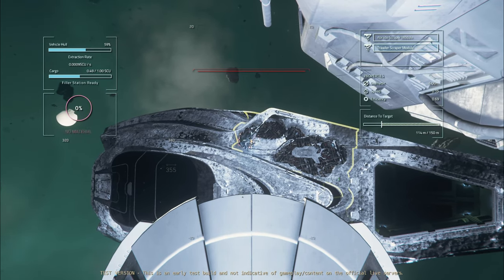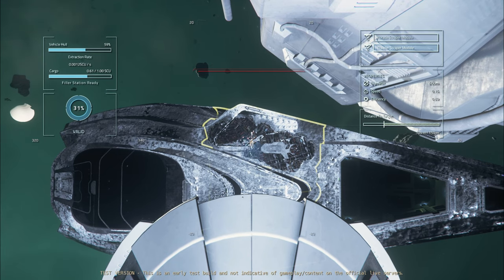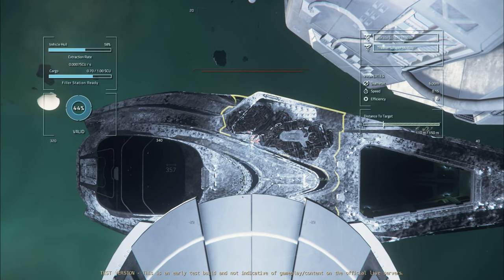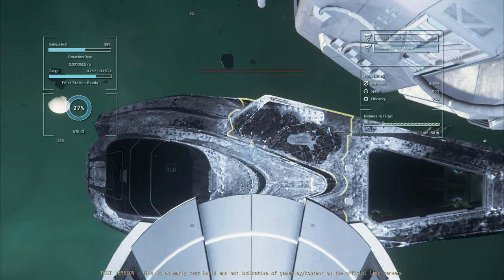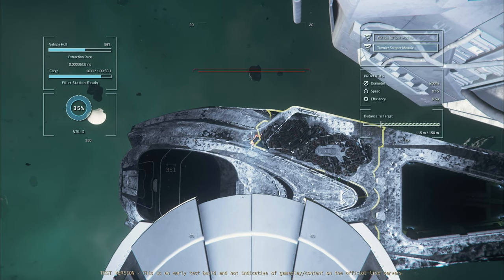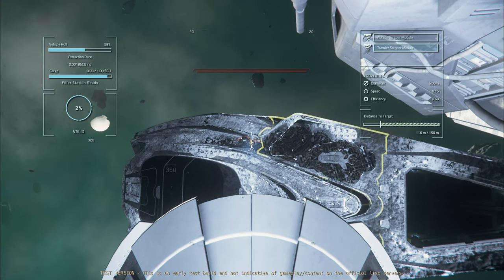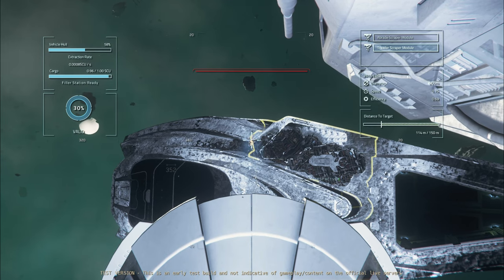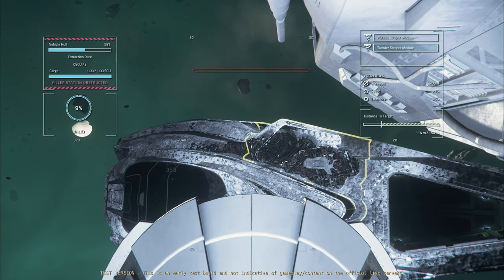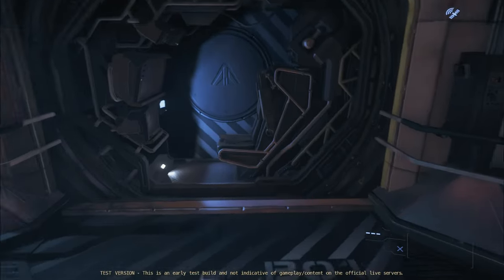Of course this varies because you're moving the laser and there's less material available, but overall this is really quick. Once this laser fills up to two SCU, we've maxed out its capacity because the filler station can only hold two units. It will spit one unit out automatically and then allow a second SCU cargo box to be collected. Once that's full, that cargo box stays in the filler station. I'm then going to get out of the seat and hop into the other salvage laser, which is directly opposite, repeat the process, and fill that one up too.